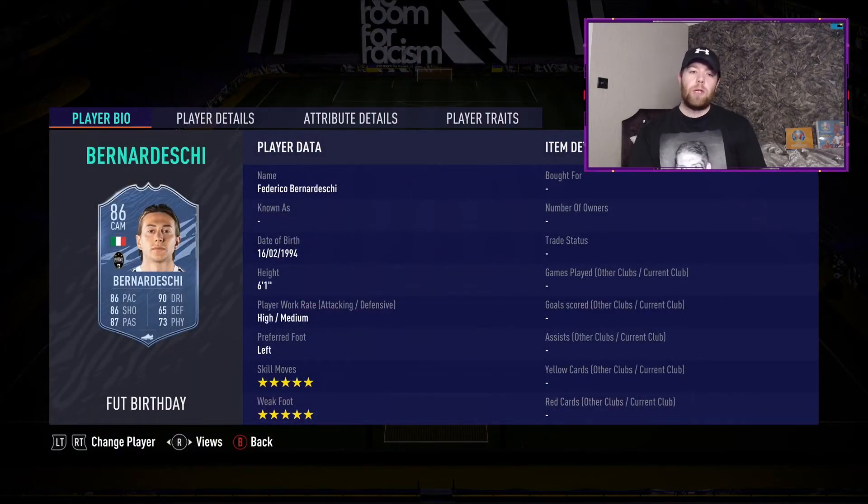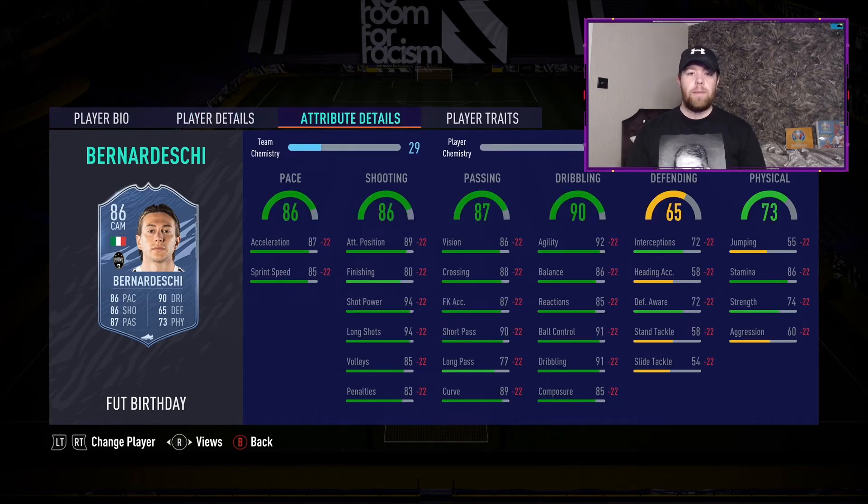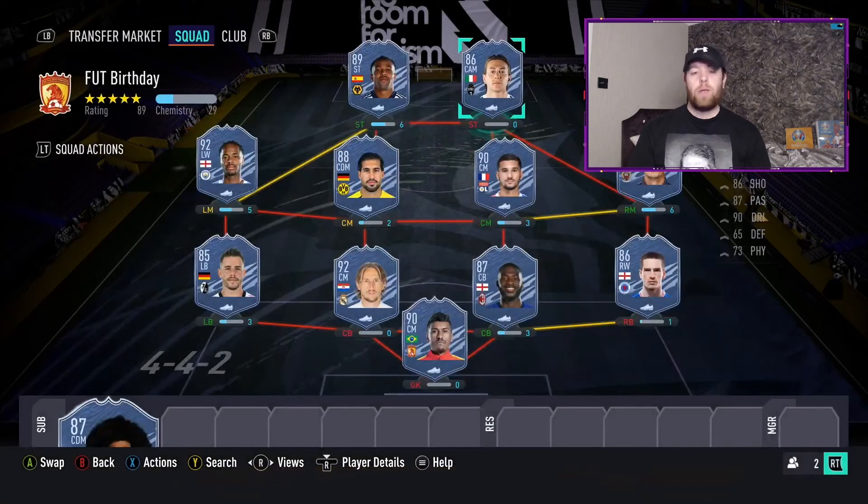My next card is Bernardeschi from Juventus - one that's going to go slightly under the radar and be underrated. 5-star 5-star, currently under 150k, linking into Ronaldo, Dybala, Rabiot, Cadera, and Alex Sandro cards. Pretty good stats: 86 pace and shooting, 87 passing, 90 dribbling. Stick a Hunter on him: shot power 94, long shots 94, agility 92. I think that card is underrated.